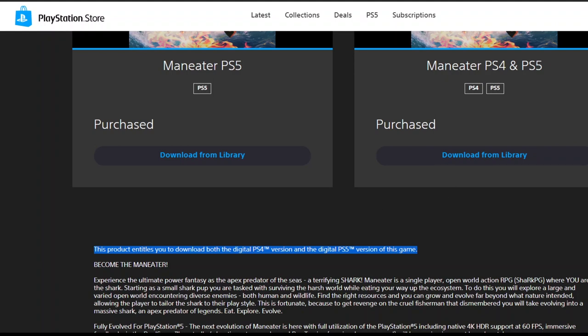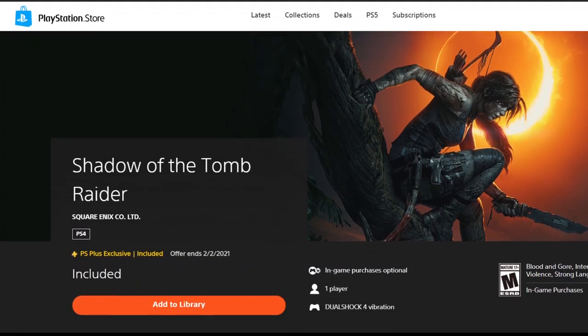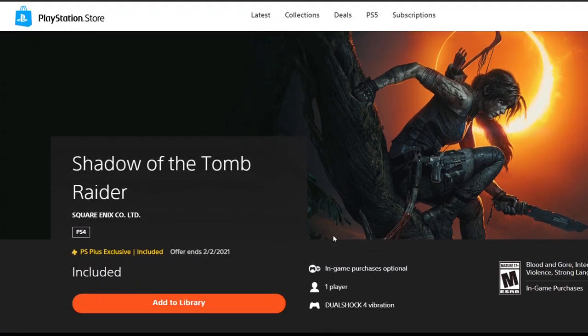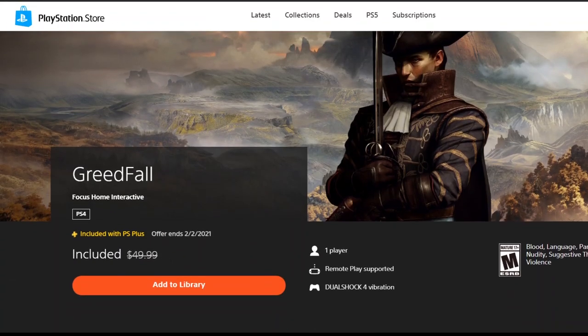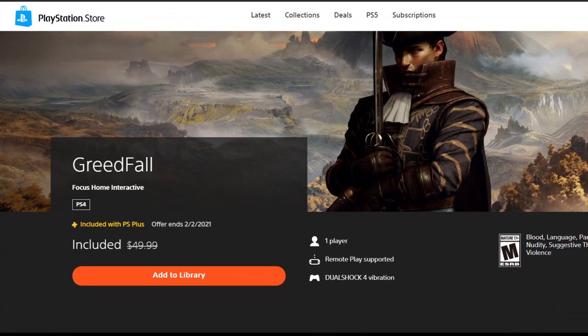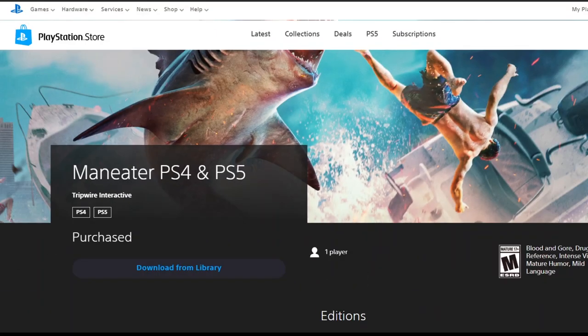To also go over other titles available this month, we have Shadow of the Tomb Raider — I haven't added that to my library so I'll do that now, click 'add to library' and it should be added. We also have Greedfall, and Godfall — not to be confused with the PlayStation 5 game Godfall — so let's add that one to our library as well.